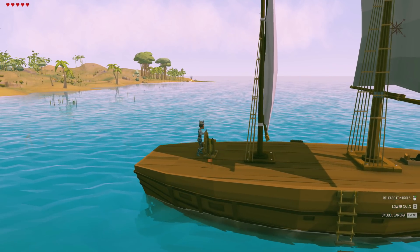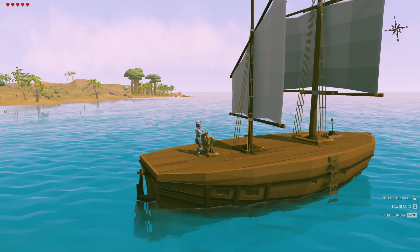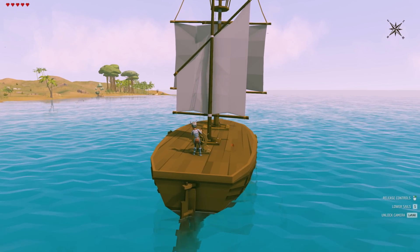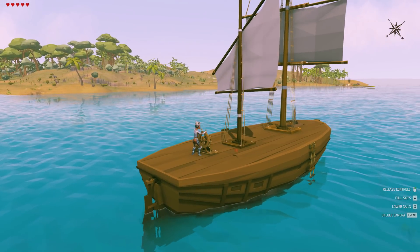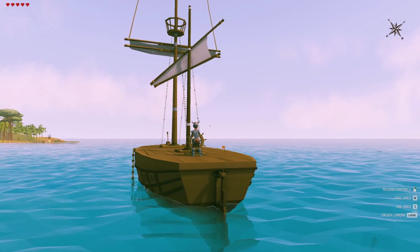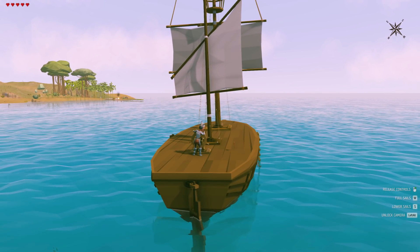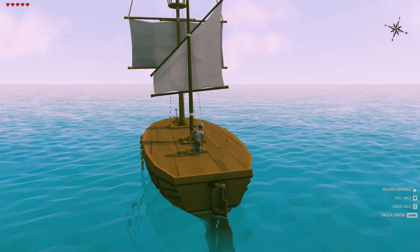We got a lot done this episode - we got iron going, we got ourselves a new horse, and we got our ship together so we're good to go when we want to leave the island. Next episode I'm going to make a shelter off that little dock I built so I can pull my ship up beside it. Once we visit other islands we'll get more supplies, unlock more things, and start building like crazy. Stay classy, back up them game saves, and I'll see you in the next episode - always survive, peace out!